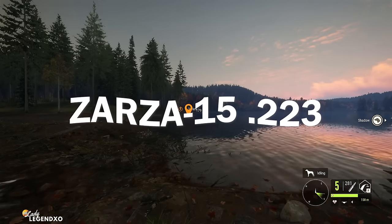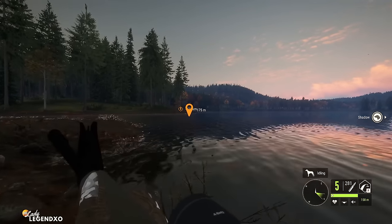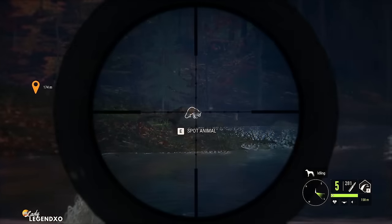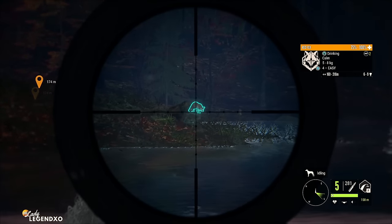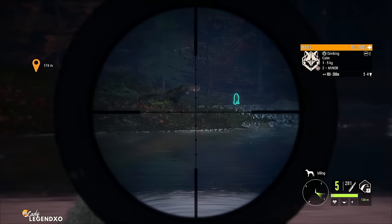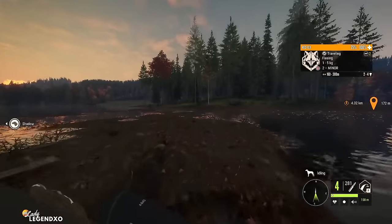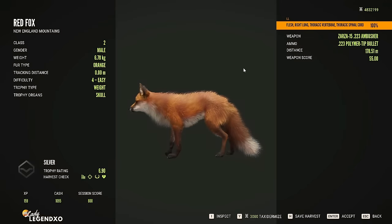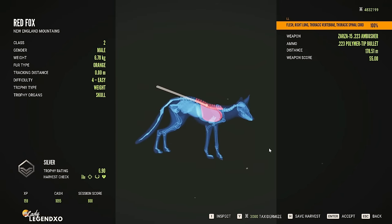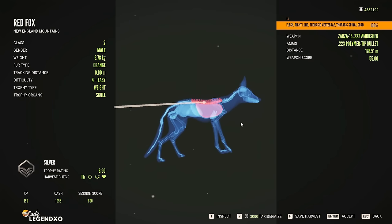Then we have the Zarza .15 .223. The Zarza .223 gets a bad rap, but I actually really like this rifle for small predators. It's good for classes 2-4 and is amazing for things like red fox, raccoons, and bobcats. We just splattered him! Here's our fox — we got spine. I actually really like the Zarza .223 and use it for small predators all the time.